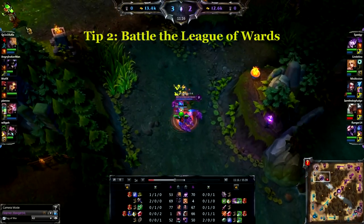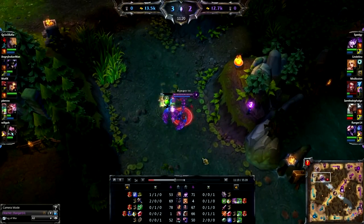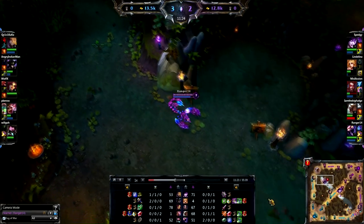Tip number two: battle the League of Wards. Grab a quick oracles and clear the wards so you have more map control and more presence. Don't buy an oracles if you think you're going to die. Also, after you clear a ward, this means that the lane is vulnerable, so make sure to gank it in a reasonable time.